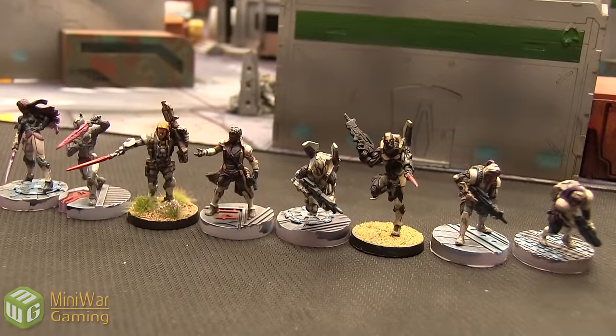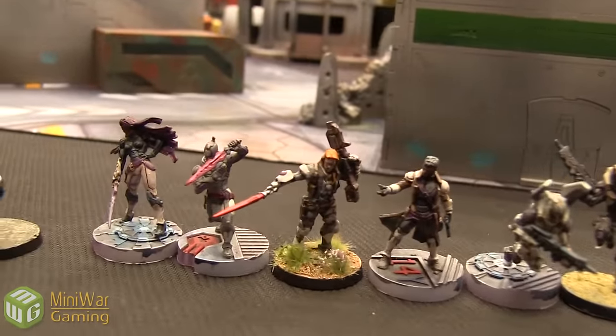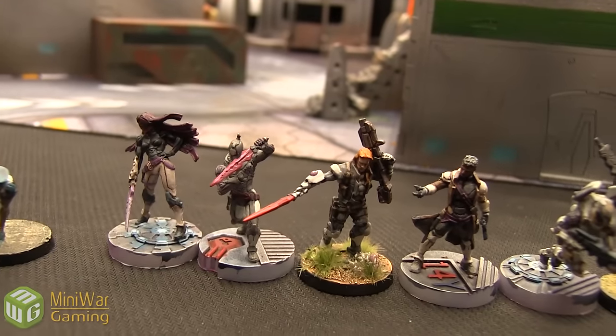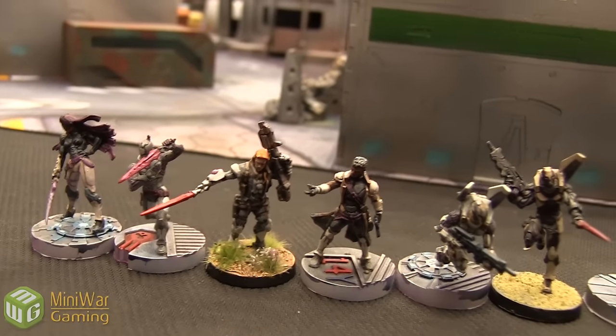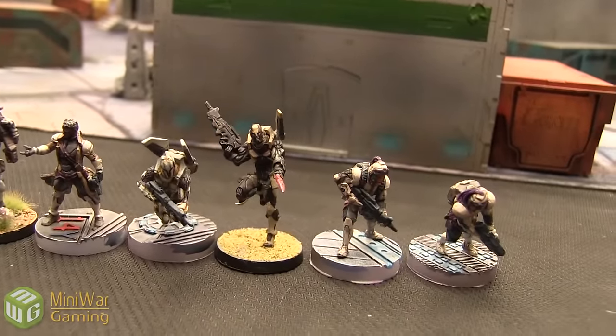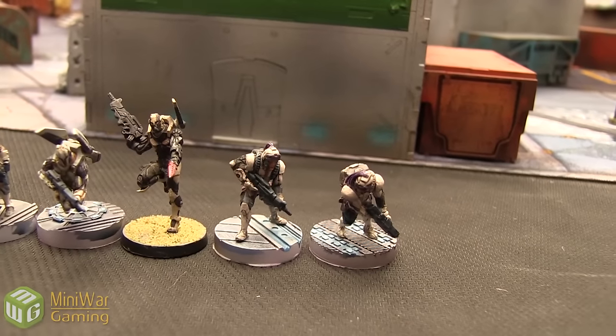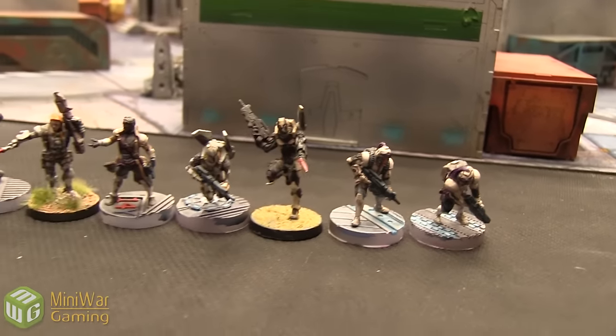And the 200 points of Steel Phalanx. Starting from the left, we have a Myrmidon Hacker, a Myrmidon with Chain Rifle, Phoenix, Mekon, an Ektromos with Boarding Shotgun, another Ektromos with Assault Hacking Device, and two Forward Observing Thorakites. That's going to be my 200 points.